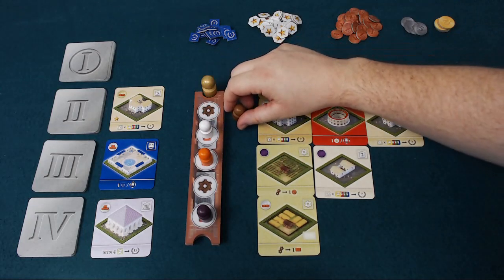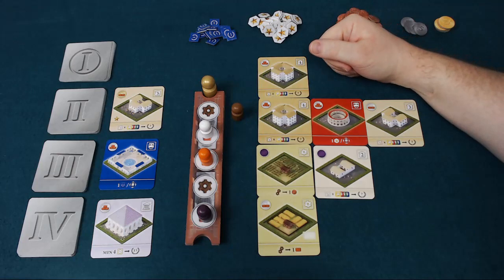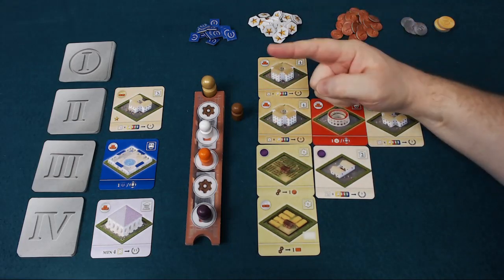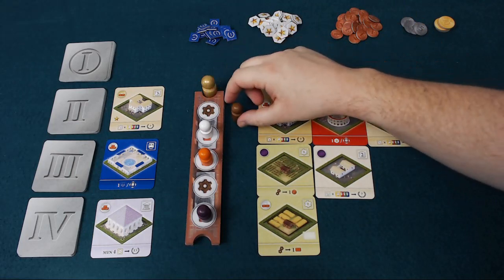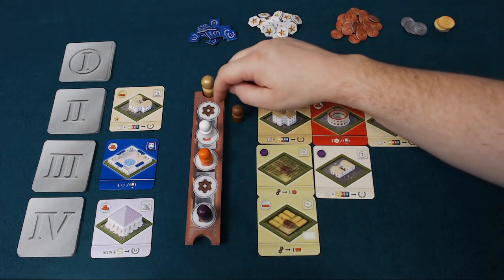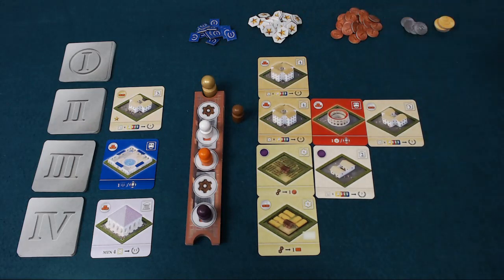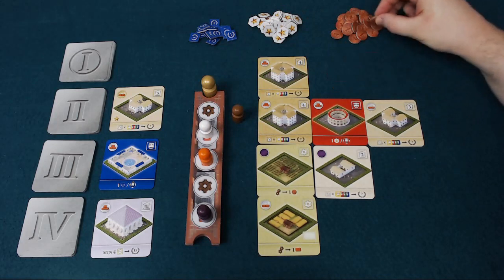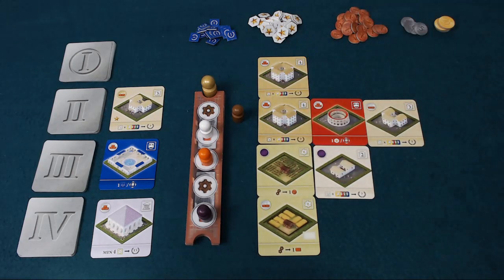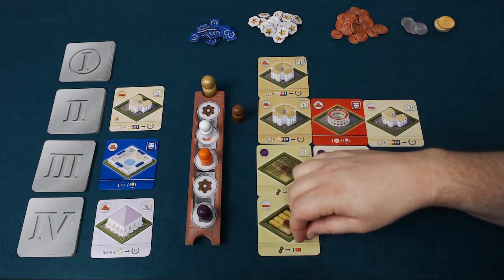Then you get to do two things: you get to build and you get to activate your production buildings. All your production buildings can activate once per turn and they require two cogs. The number of cogs you have comes from where you are, counting back to the Empress. The brown player here has only got one cog — they can however use money to supplement that, paying one coin to get an extra cog, and that would activate all of their buildings. In this case, we will earn one coin back and down here we will get to put a brick on there because there isn't one.